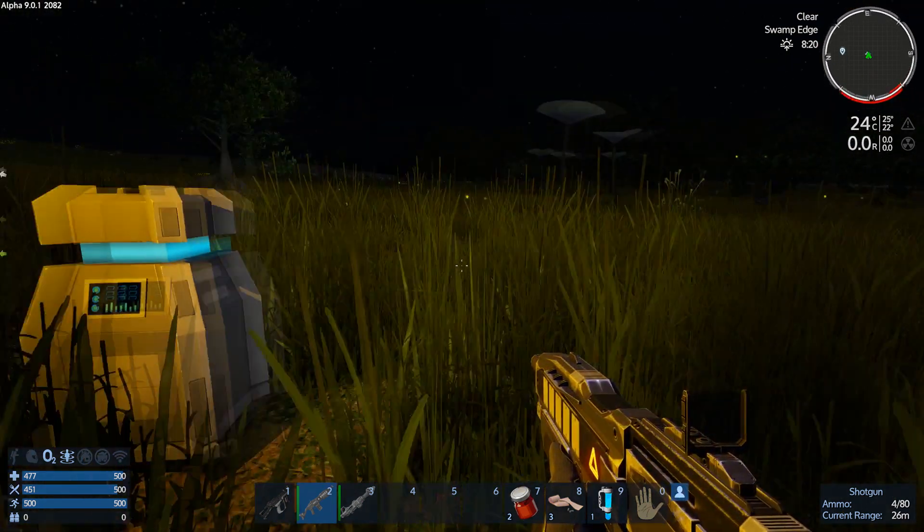Jumping back and grabbing what we can quickly. Dropping stuff into the portable constructor. We've got the drill. Checking weight. Dropping off some health kits. Now we can actually produce food directly here - but I don't actually have anything to produce food with. We'll produce another protein bar anyway.